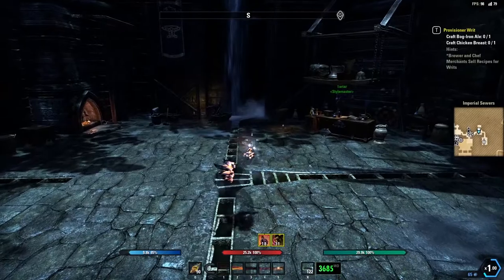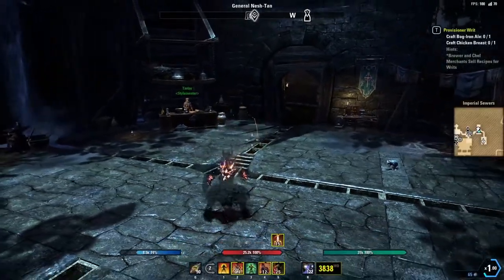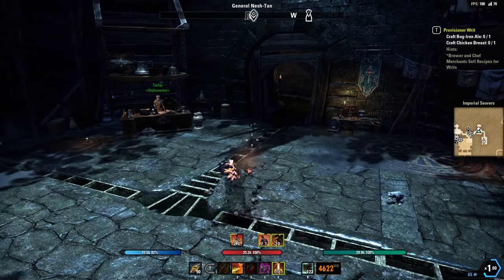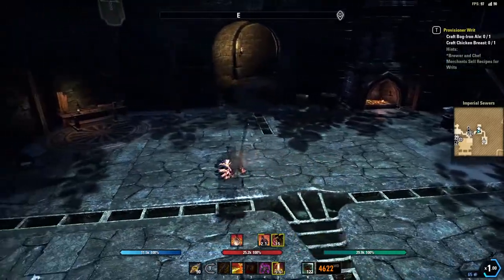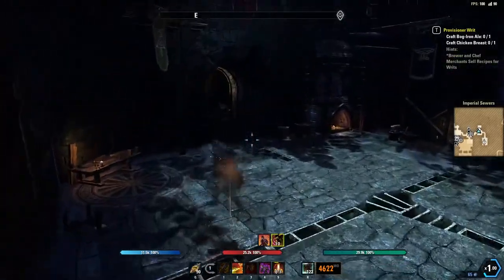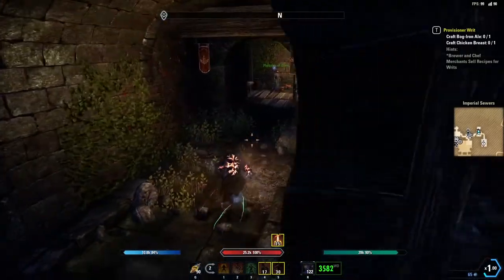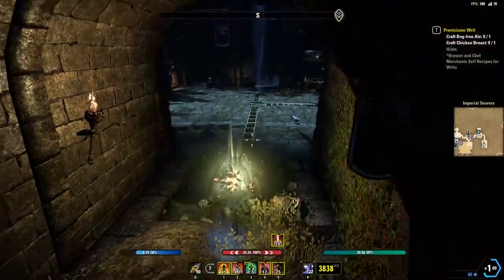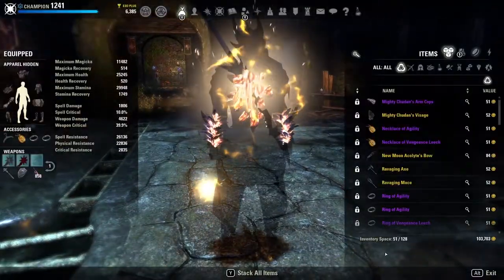For the basic rotation: maintain Volatile Armor, Elude, and Forward Momentum at all times. Make sure you're using Fragmented Shield frequently enough to maintain the minor brutality buff. Maintain Noxious Breath on your enemy, then go into Dizzying Swing spam — when your ultimate is up, go Dizzying Swing into your ultimate for a huge chunk of damage, then execute. When getting low and needing a heal, dodge roll, use Fragmented Shield, use Vigor, go into Cauterize, and you'll get huge heals rolling on you.